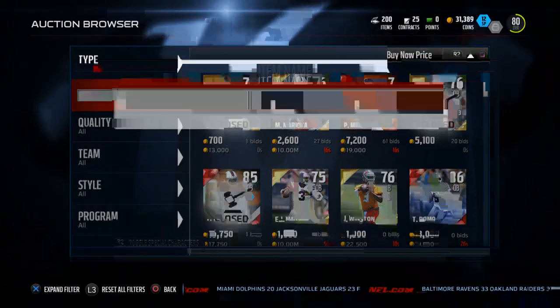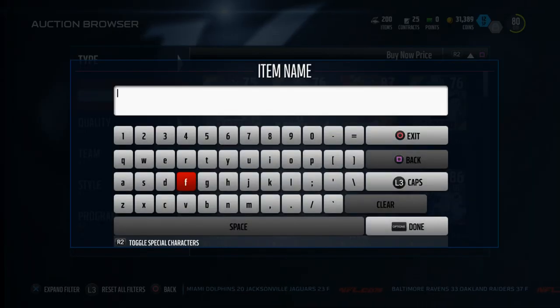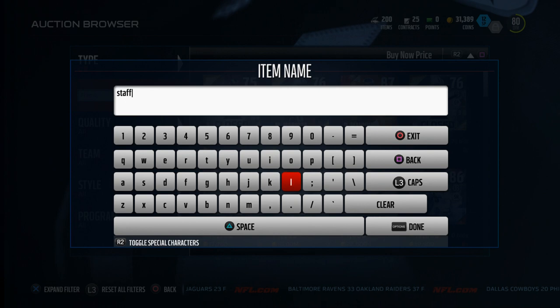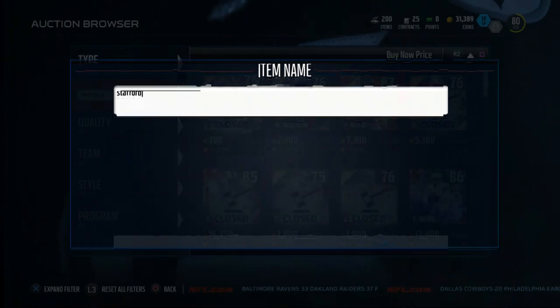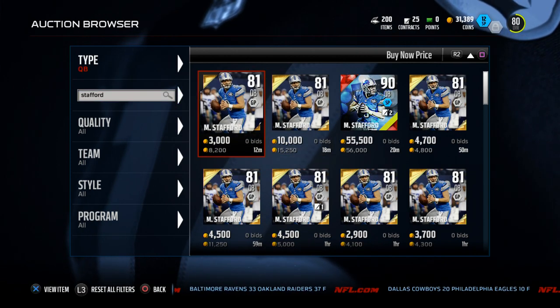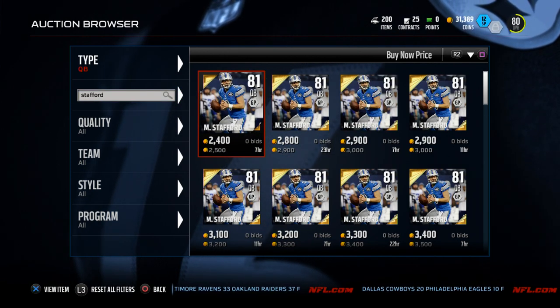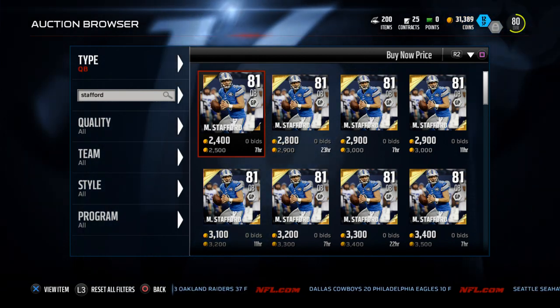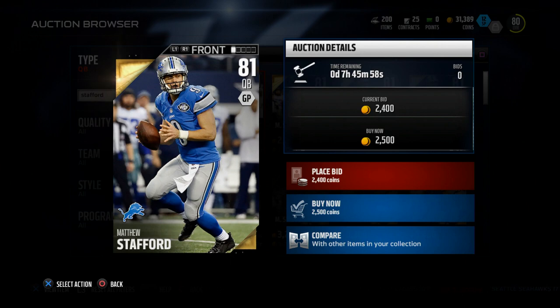This quarterback comes to us from the Detroit Lions and his name is Matthew Stafford. This Matthew Stafford card is really, really good. I think he is the best budget quarterback on Madden Ultimate Team. You're going to be able to purchase Matthew Stafford for about 2,500 coins — a very inexpensive option. Let's take a look at some of his statistics.